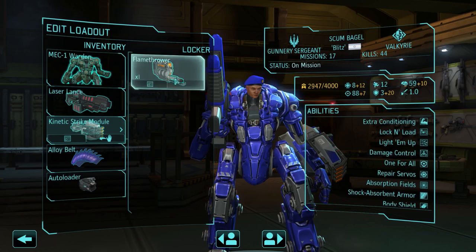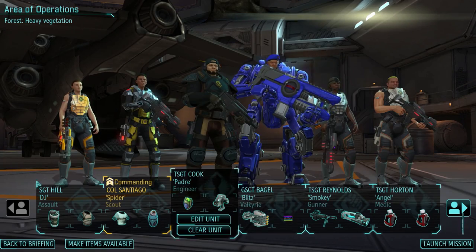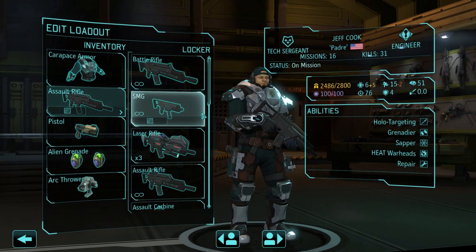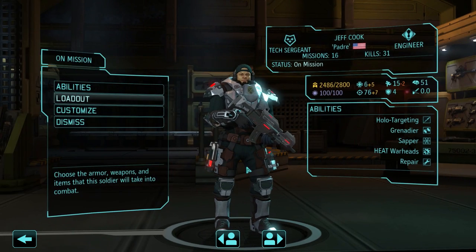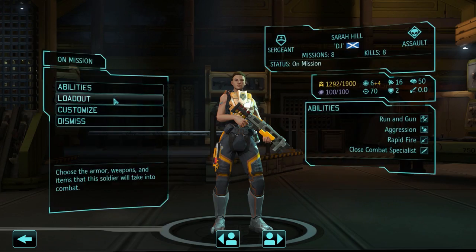I mostly plan to use the flamethrower for terror missions and for missions that will generally have chrysalids. Jeff gets Carapace armor because he will need the hit points if he tries to capture any aliens. Laser pistol — 11 hit points. Still not amazing, but it will have to do.